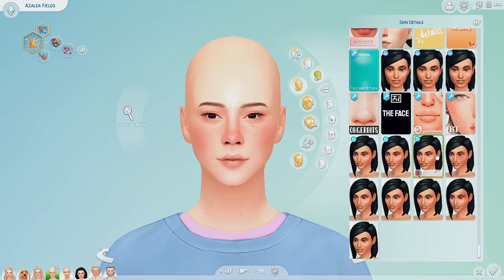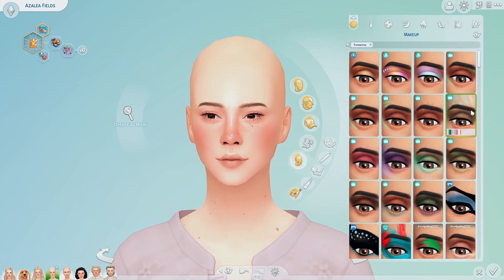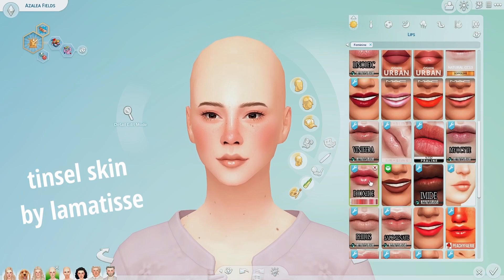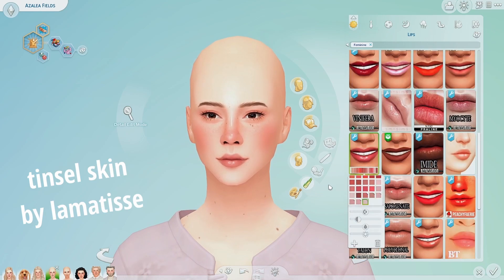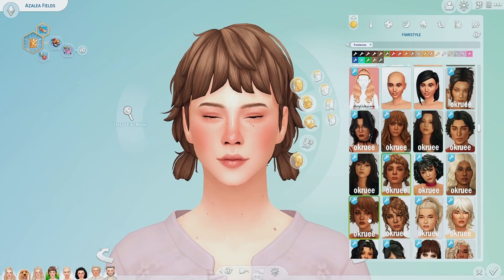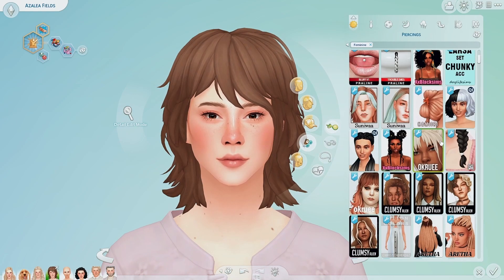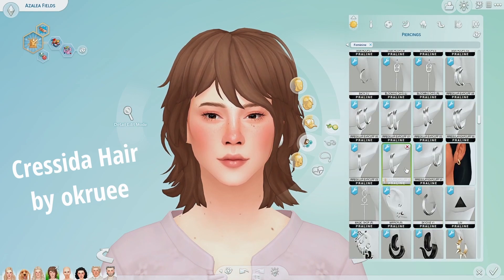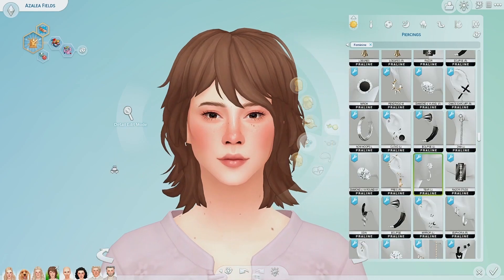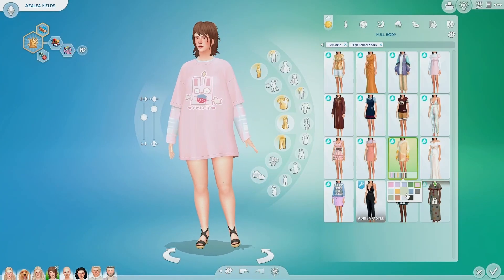I gave her a skin — I don't remember the name but I'll put it up on screen so you can see. Now I'm giving her some light makeup and trying to pick out a hair. I found this short hair, again by Ok Rue. They're one of my favorite hair creators; they are great.